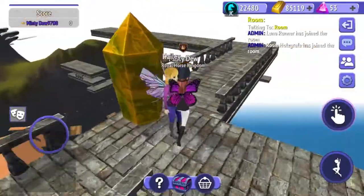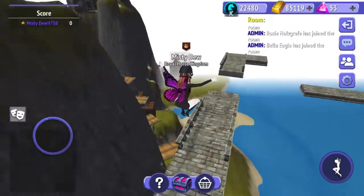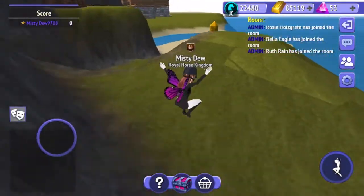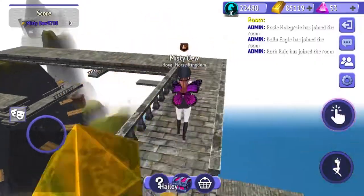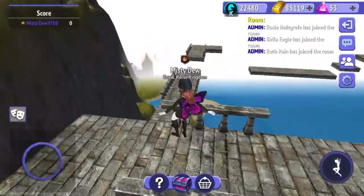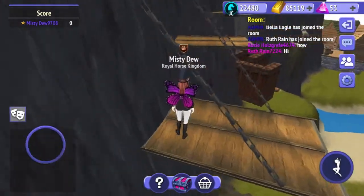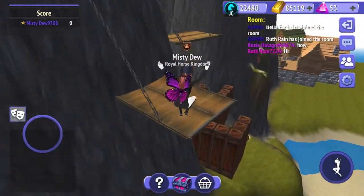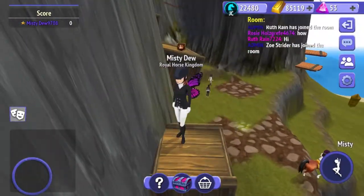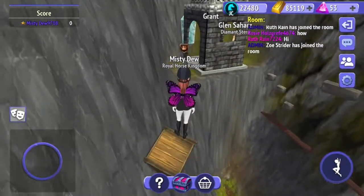Now we're at Hayley. Now we have to go down here then down there and you'll see some things like that. Don't fall like I did. Then just jump across these. These bits can be kind of hard because they're slanting.